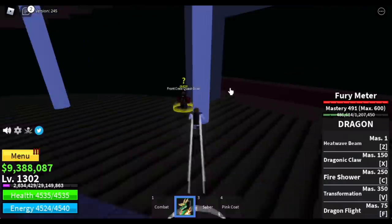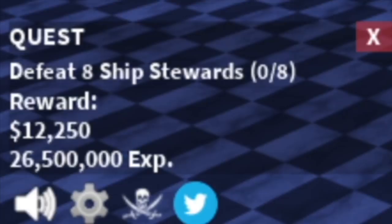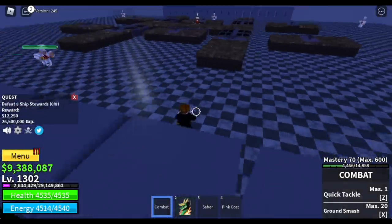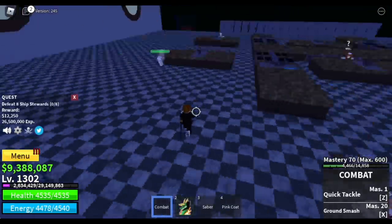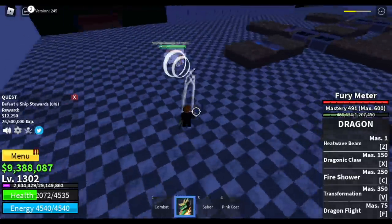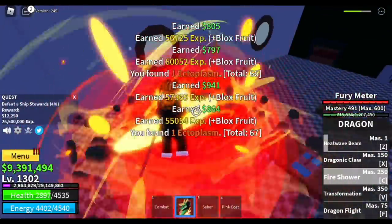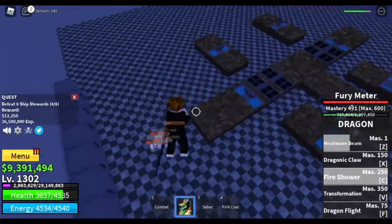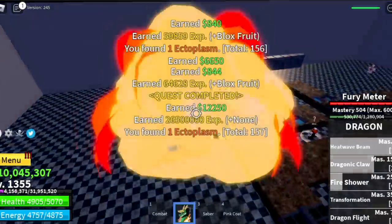After that, go to the next area and start defeating the Ship Stewards. You need to defeat 8. Good news: this area is closed so you can use your skills properly. Bad news: there are tables, so your enemies can get stuck there. You need to lure more. Easy to level up though. Goal in this area is to reach level 1350.